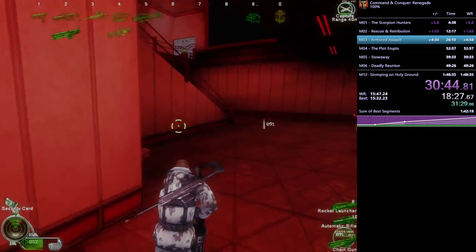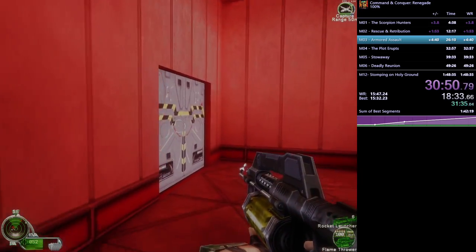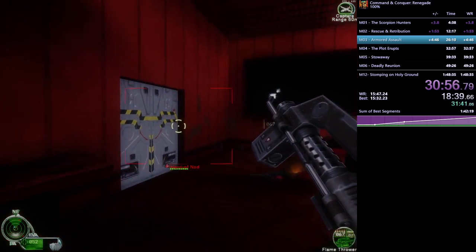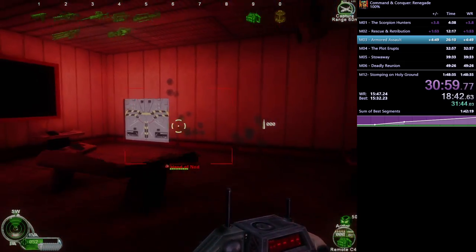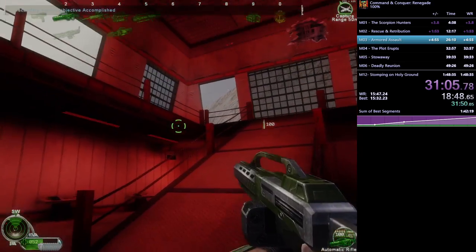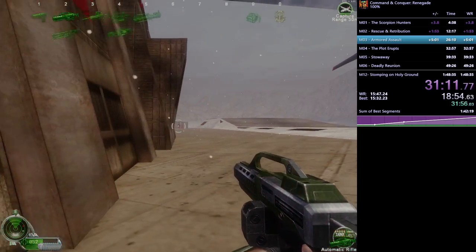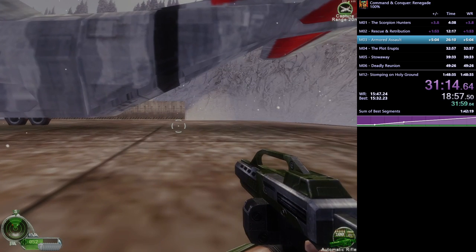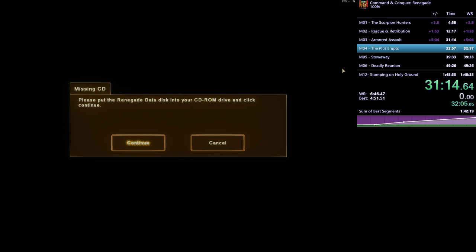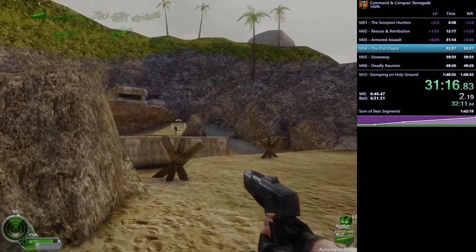This is supposed to be a boss fight with Mendoza, but the developers didn't foresee that players would just jump off the roof and head straight to the mission-end trigger. In 100% we do have secondary objectives to achieve, but we still skip the boss fight since he's just standing there waiting. We blow up the building and walk to the mission-end trigger. That's all 18 secondary objectives done — five stars, Armored Assault!